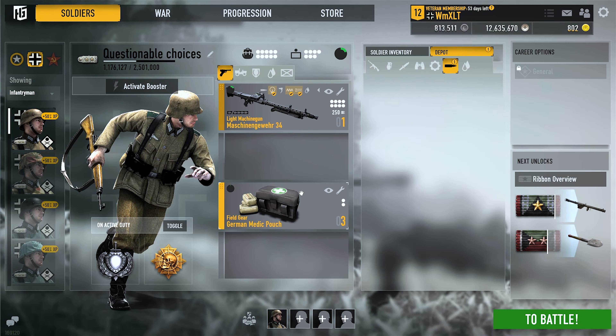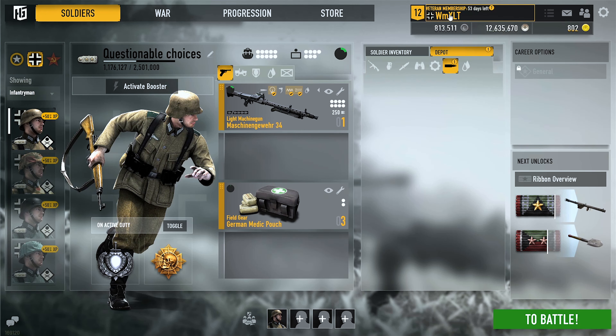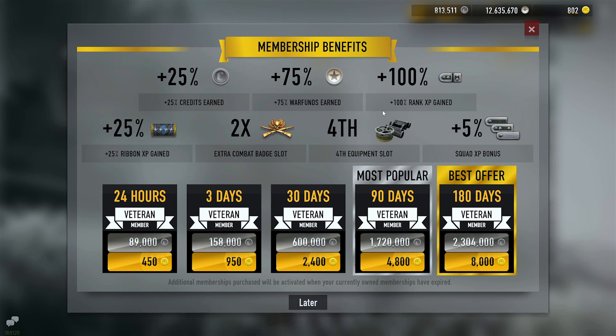Now that you have crashed so much and wasted so much time, I am sure you need to catch up on your goals. So Reto introduced the amazing ranked XP booster. It costs 29,000 credits or 160 gold. It feels a bit redundant since the membership is giving the same amount of boost anyway, but hey — more is better, right? As long as it stacks.